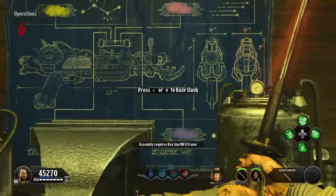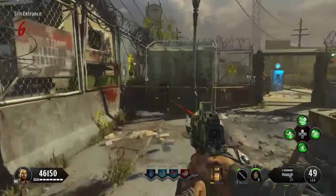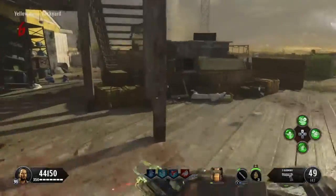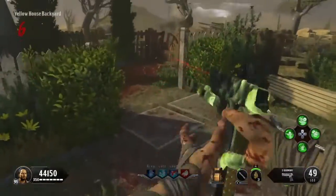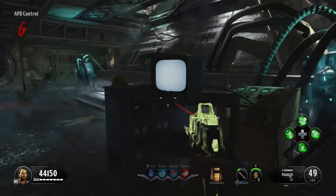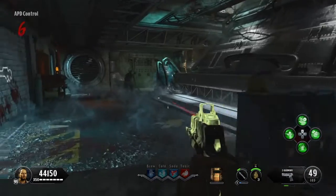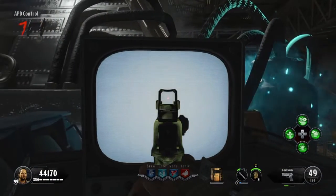Now it will tell you to assemble the ray gun mark two frame. I'll show you how. You need to find four TVs. The first location is here at the site entrance, the second is here in the yellow house backyard, the third is here in the diner, and the fourth and final location is here in the APD control. One of these TVs will be turned on.